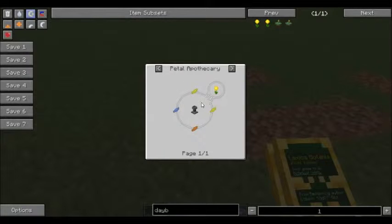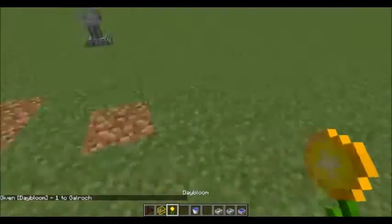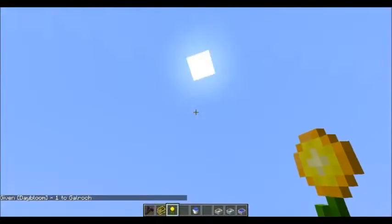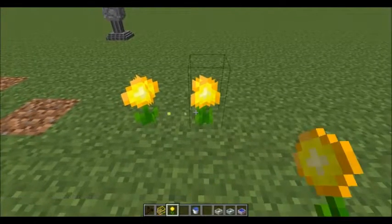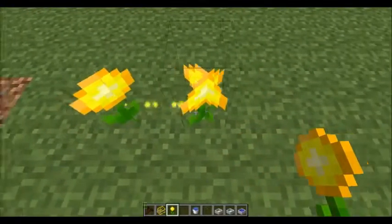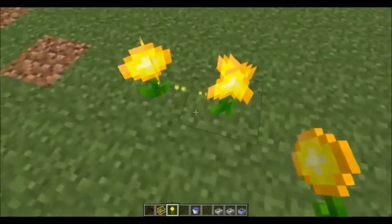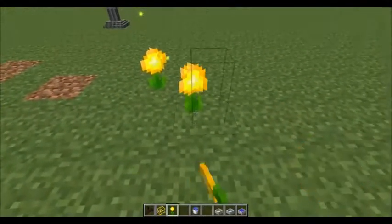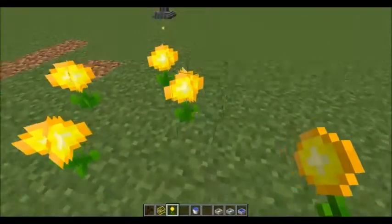You've got two mystical yellow petals, one orange, and one light blue in the petal apothecary again with the seed to create the Day Bloom. This will generate mana from daylight. It does have a counterpart called the Nightshade. If you put two Day Blooms right next to each other you get that lined particle effect — two Day Blooms next to each other will not work very efficiently. You want to checkerboard them.